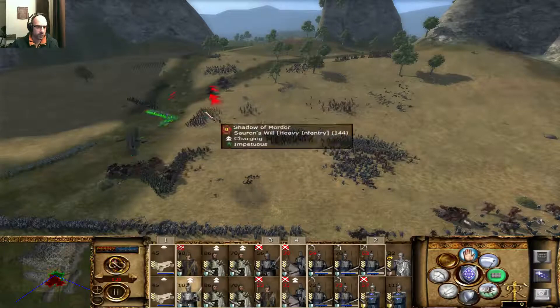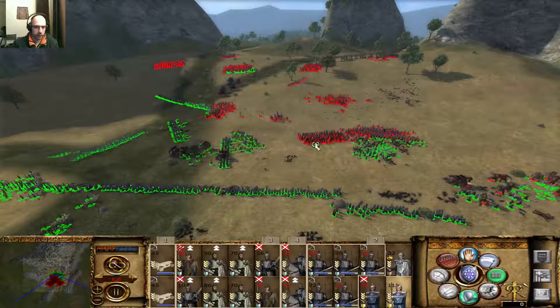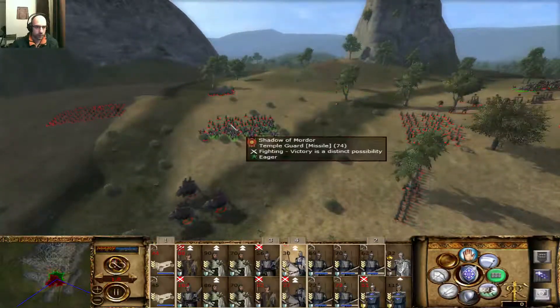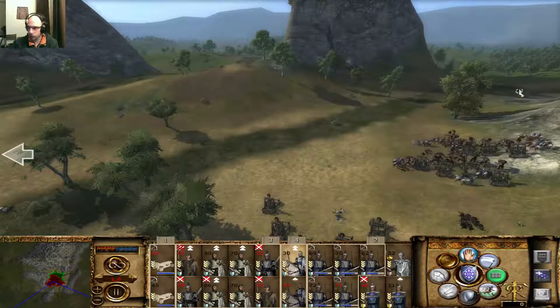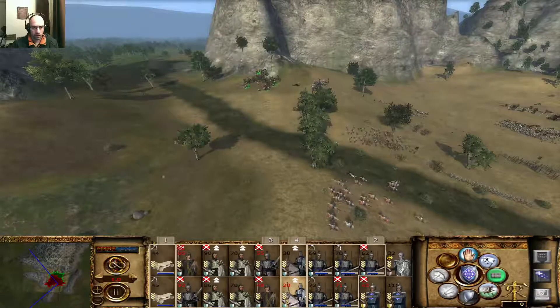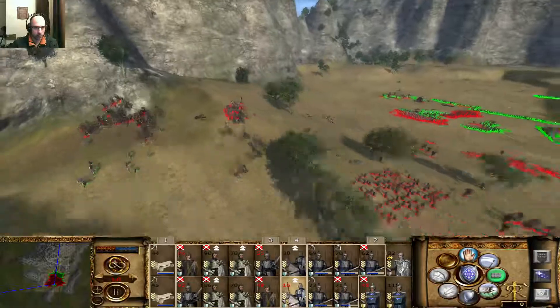Let's see how the Smiths handle the Sauron's Will, which I kind of brought in. Because they would kill lots of them. So the Lances, they're managing against the Trolls. I just want the Trolls to stop attacking. Actually, they already are.